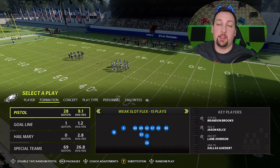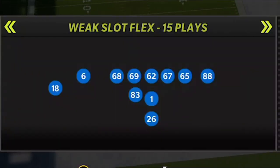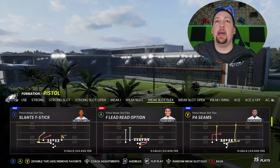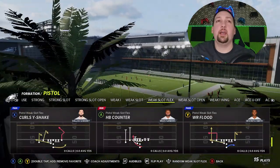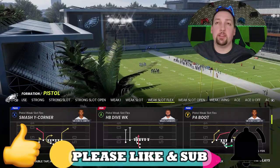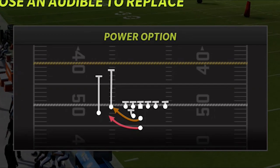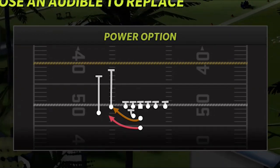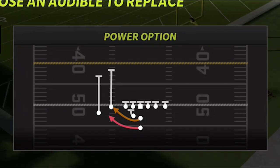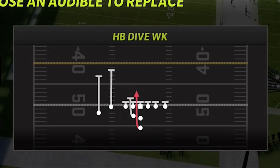If you want me to continue this series out of the pistol offense, hit the like button and let me know in the comment section. The offense I'm going to show you today is one I started showing last year. I'm going to show you a lot of run plays, but I also have a lot of new one-play touchdowns. I'm starting off with this particular formation because it has one of the best run plays and one of the best running schemes in the game — the power option is the all-star of this series.